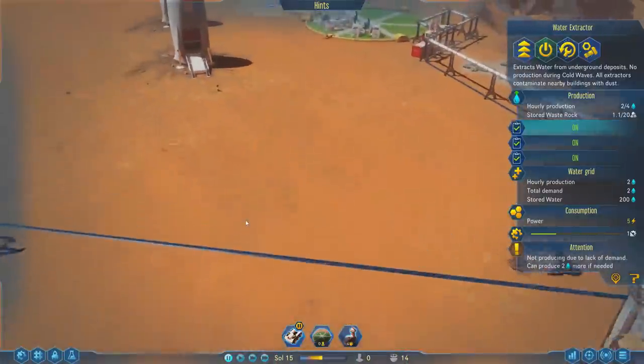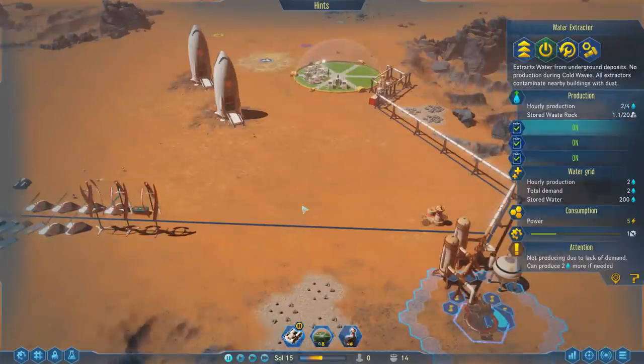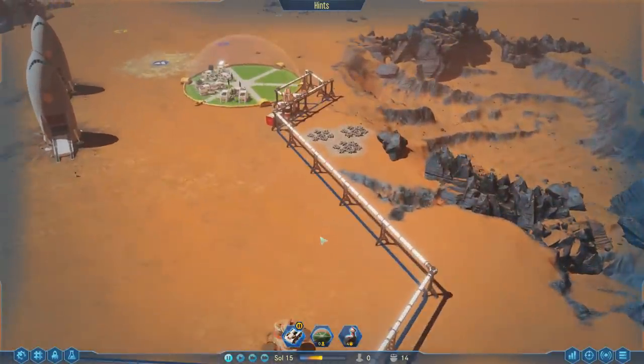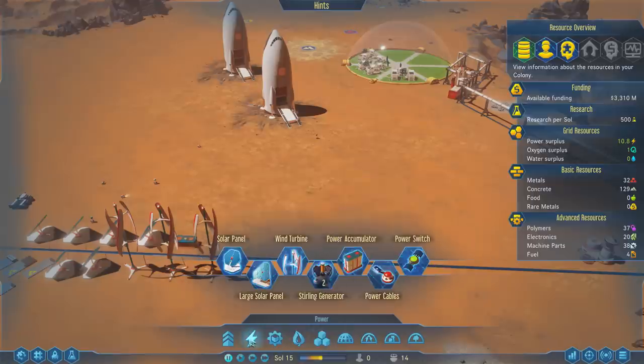We needed a whole bunch more prefabs and we needed to make our power situation a little bit better. I think if we focus on the power front and we focus on the water front, we should be in good shape by the end of this. Along those lines, we actually got in some moisture vaporators — it collects water molecules out of the air and adds to your overall load of water, essentially. And down here, we got some independent power generation, which I think is going to help us out a lot.